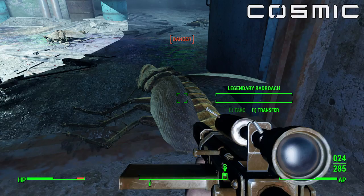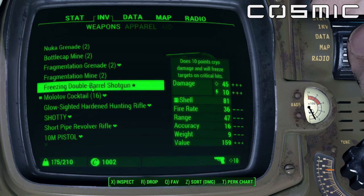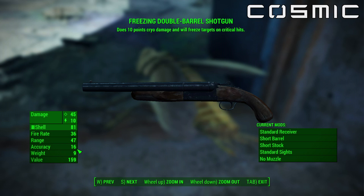Look at this — I'm going to check the gun out here. What does it do? It's a pretty good starting gun. I think you can get it from level 1. It does 10 points cryo damage and will freeze targets on critical hits.